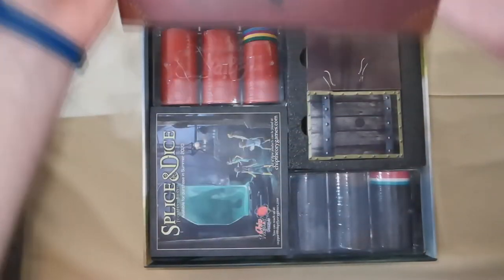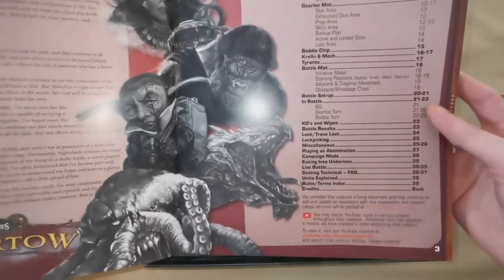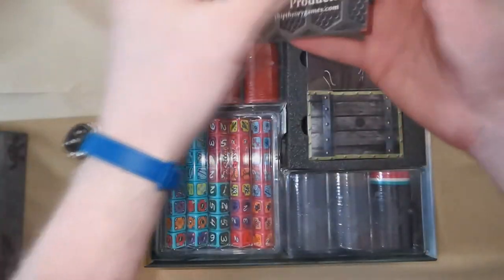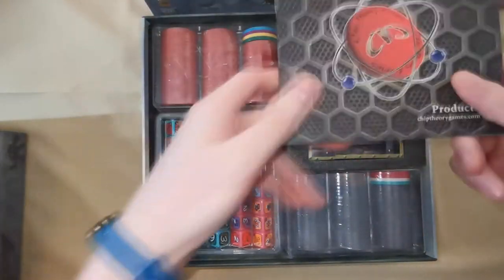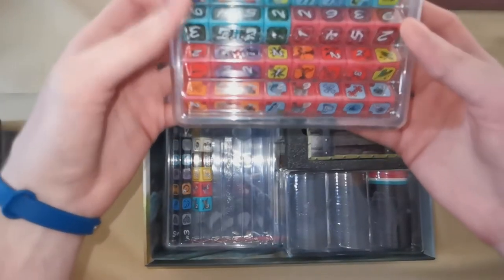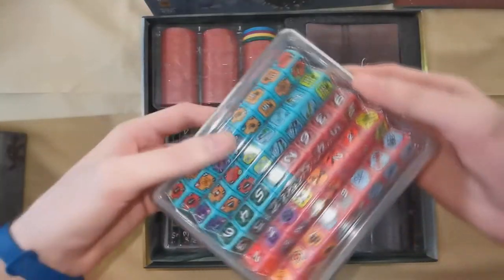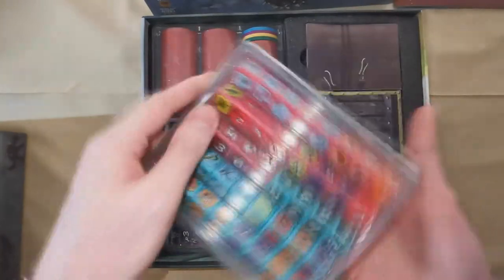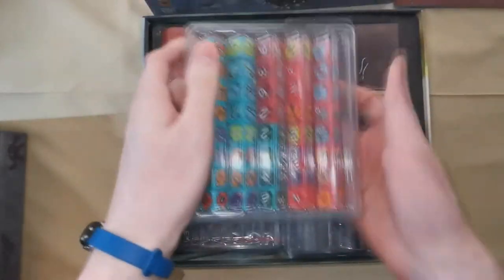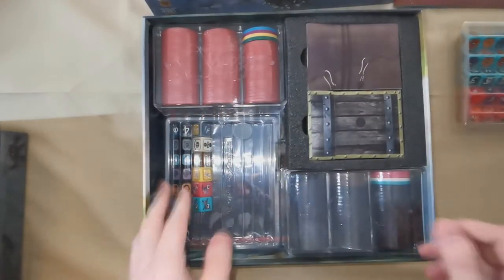My first time unboxing it myself. So we have got our rulebook here, credits on the back. I won't bore you with the details of the rulebook — there's nice artwork and all that. We've also got a Chip Theory catalogue book from the makers of the game. We've got loads of dice, and there are little dice trays that when you take the lid off essentially turn into an extra dice tray, which is really handy — so you have places to actually set up your dice.